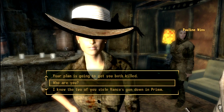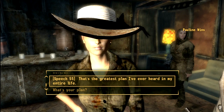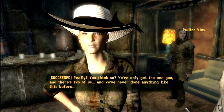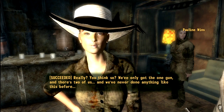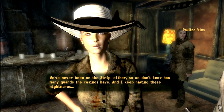Right here it says you have to have a speech of at least 55 or higher, and then you just say she has the best plan. She responds: 'You think so? We've only got the one gun and there's two of us. We've never done anything like this before. We've never been on the strip either, so we don't know how many guards the casinos have.'